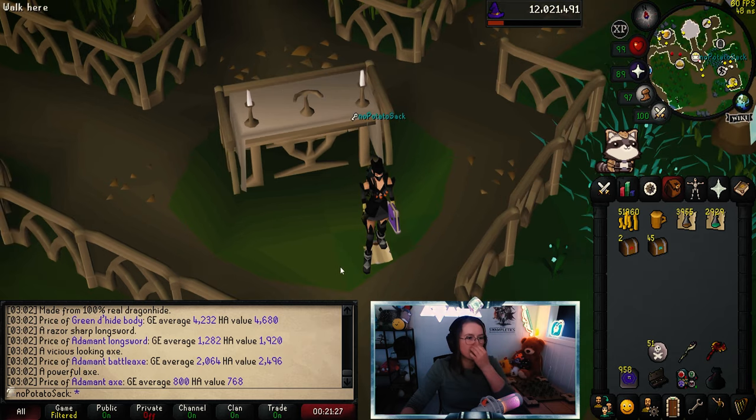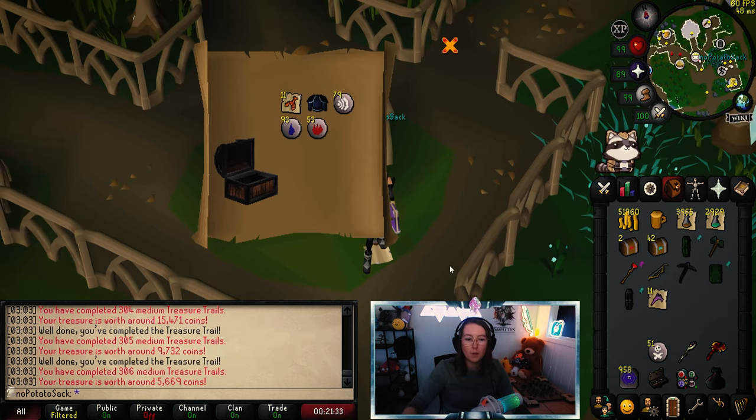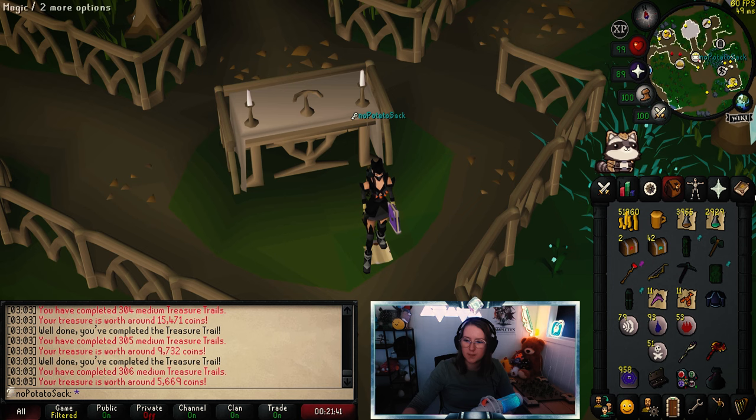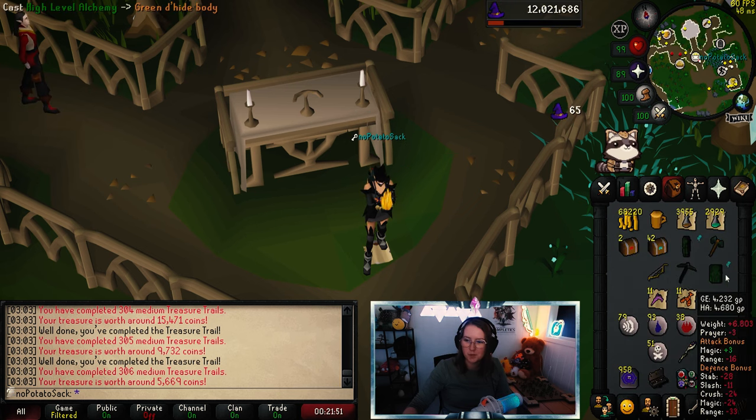Let's do the next five caskets. Terrible. Terrible. Okay, it's not a unique, but it's a unique — it's a duplicate from what we have, but it's something. So we at least have seen one unique, even though it was a duplicate. We keep going — 42 to go.